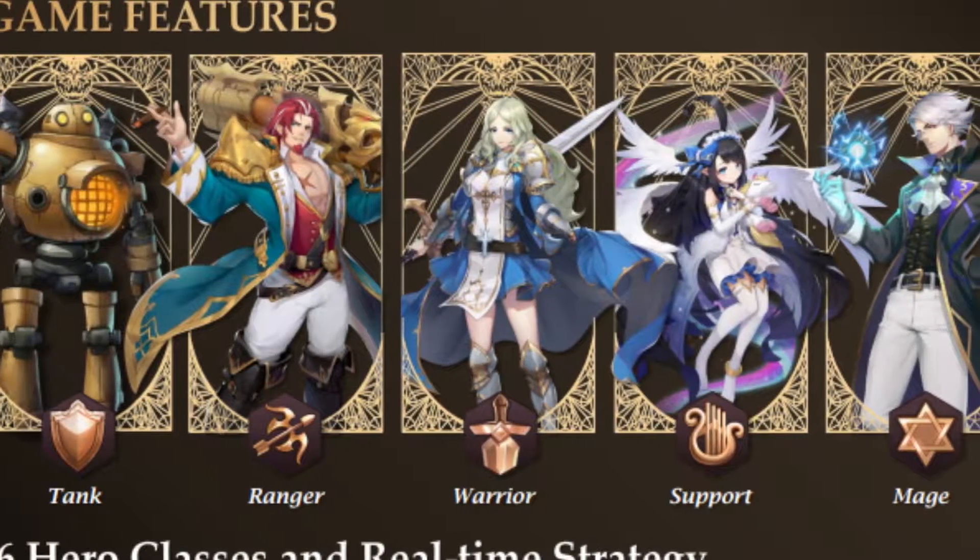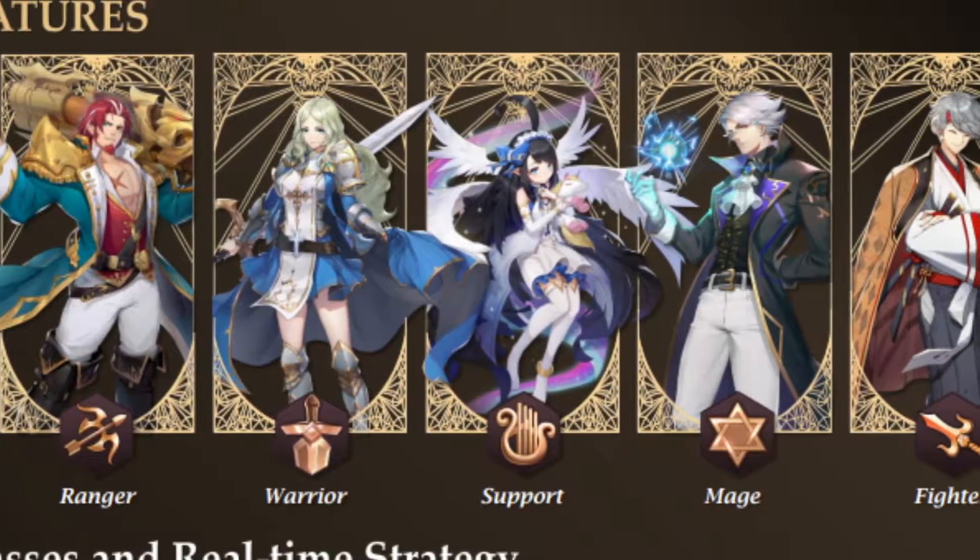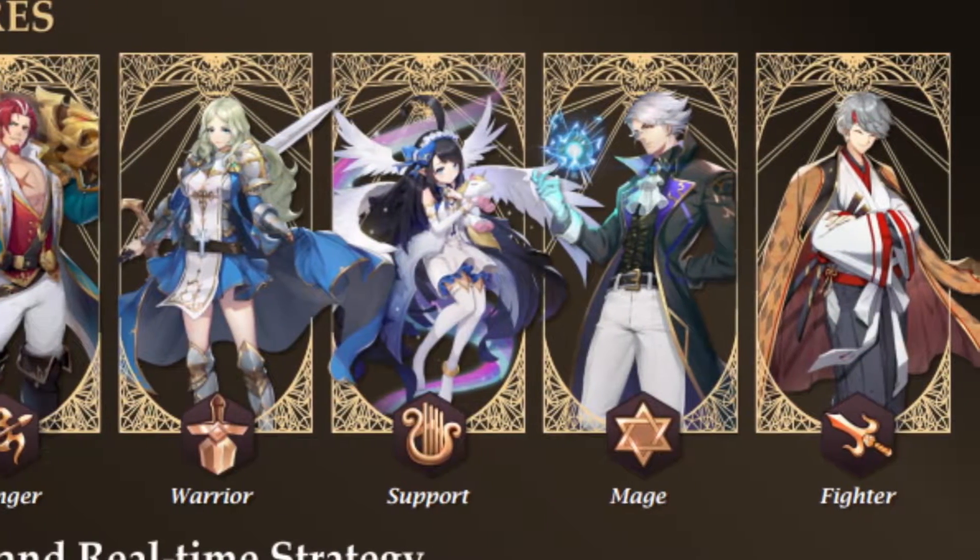So you basically get the tank, the ranger, the warrior, the support, the mage, and the fighter. Those are the six hero classes.